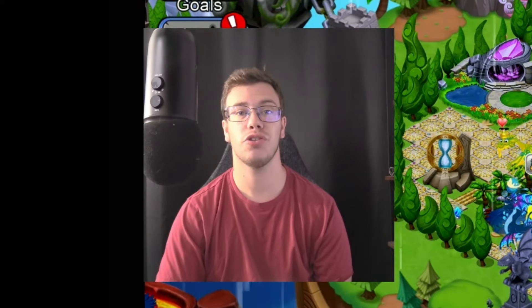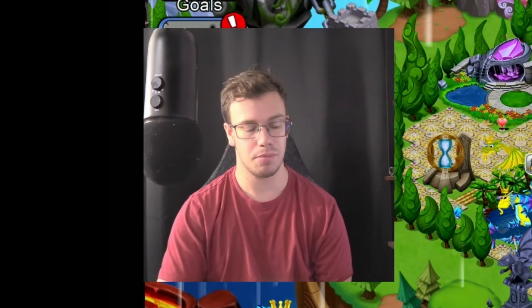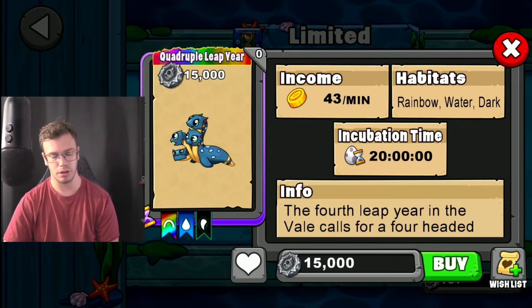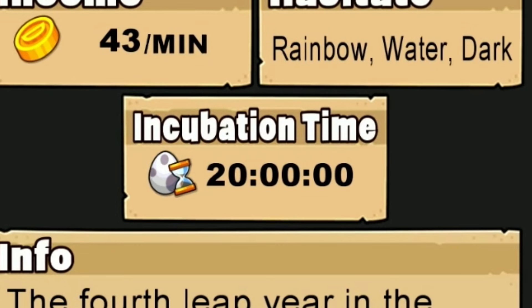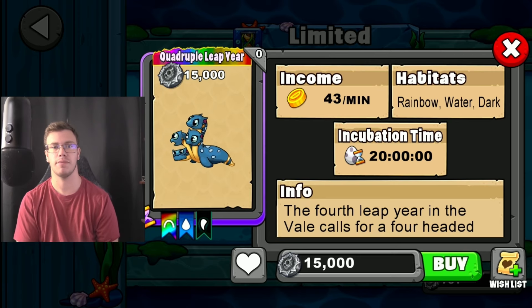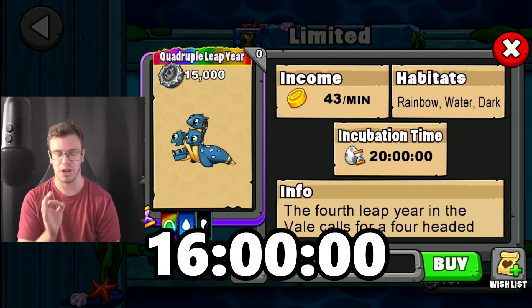Before we teach you how to breed this dragon, you gotta find it by going into the event area, under Limited, under the new Quintuple Leap Year Dragon, which has a 20-hour breeding time. Keep in mind if you have an upgraded breeding cave, this is only going to be 16 hours.